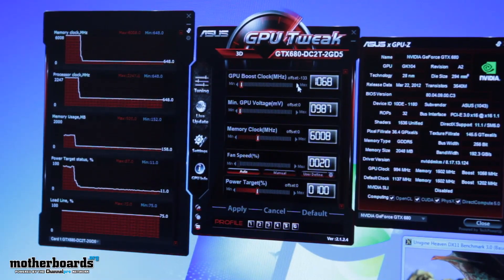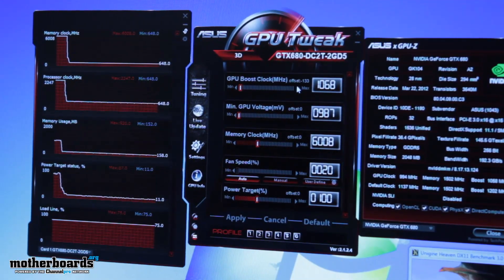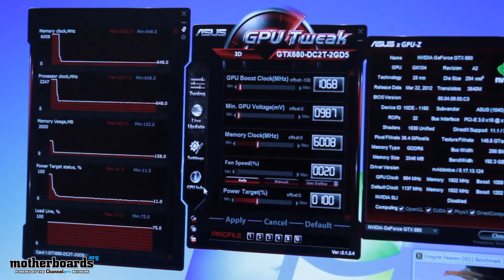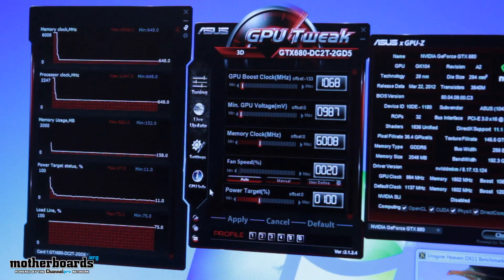At each one of those points, see what the new GPU boost value is, take a look at your power target, and then take a look at your temperature. After you've gone through those consistent markers, you can continue to extend the performance. Until you've crashed at a higher frequency, don't modify voltage, and definitely don't modify the temperature or power target values.